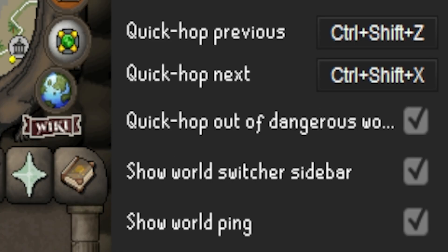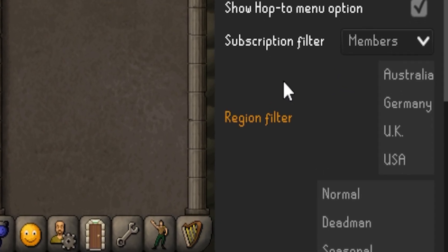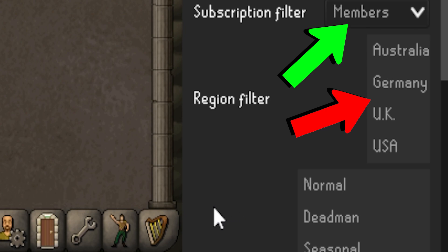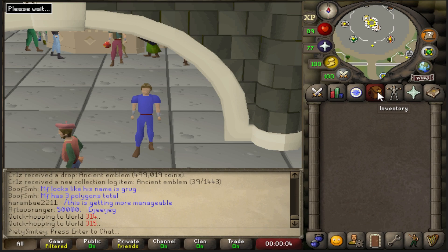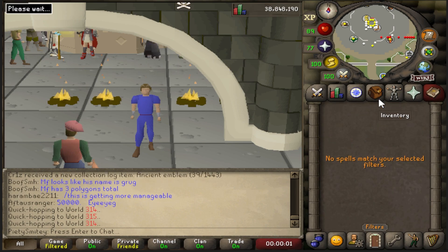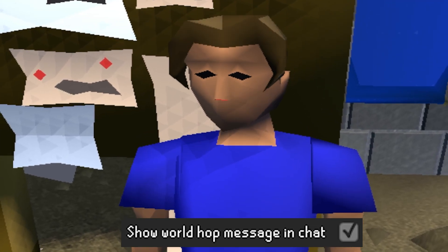What the Quick Hop Hotkeys enable you to do is set a hotkey on your keyboard to switch to a previous or next world on the world list. You can even filter that down further based on region, free to play or members, and also world type. These hotkeys mean you don't have to click the logout button or switch worlds with your mouse, which may only save you 2 or 3 seconds, but if you're trying to evade a PKer quickly or you're world hopping to buy runes from Mage Bank, it's either going to save your GP or save you a lot of time in the long run.